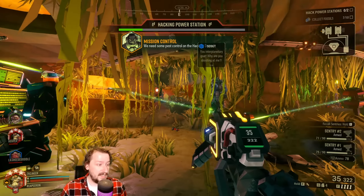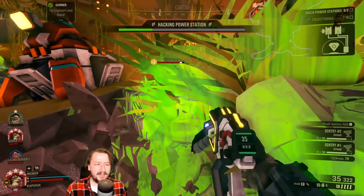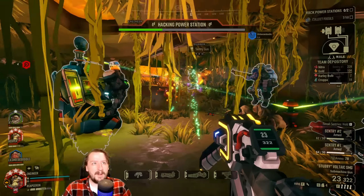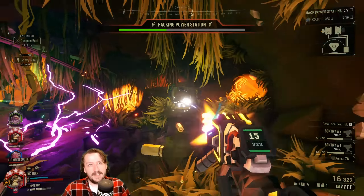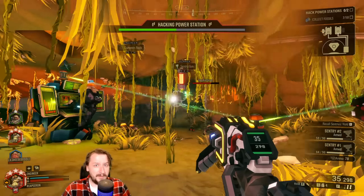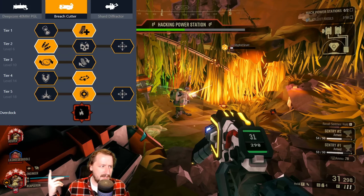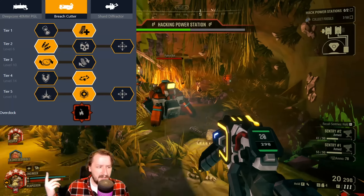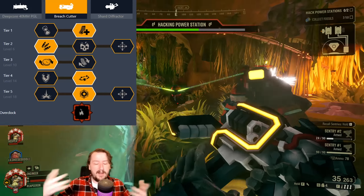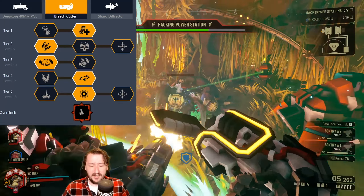Our third overclock is Inferno, our second unstable overclock. Inferno makes your breach cutter shots light things on fire, which is really useful in most situations. It does nerf your damage and armor breaking slightly. On dreadnought missions this is a direct nerf, but in every other mission I consider it a direct buff to the breach cutter. I build it the same as my regular breach cutter: extra mag size, more ammo, quick deploy, stun, and plasma trail. You could also go triple line split in tier 5 to potentially hit more enemies and light them on fire. It works really well against crowds and almost everything besides dreadnoughts.